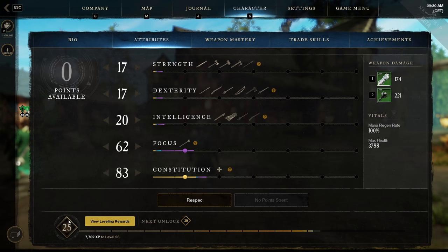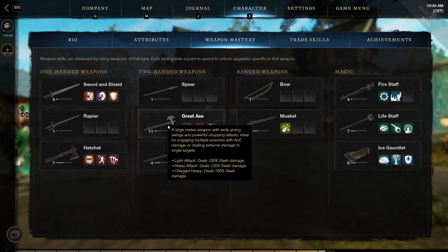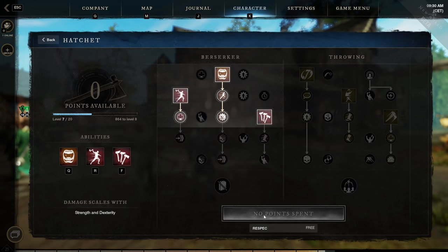You can respec your character for free until level 20 — after that you'll have to pay gold. The same goes for weapons: if your weapon is above level 10 you'll need azoth to respec, but below level 10 you can respec for free.